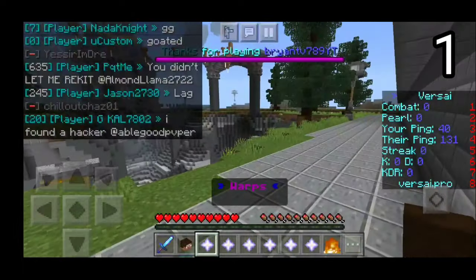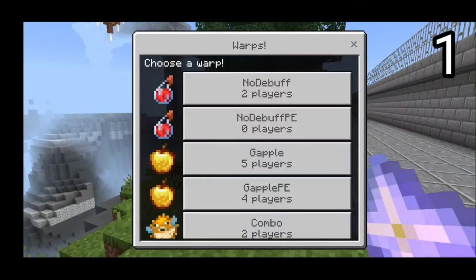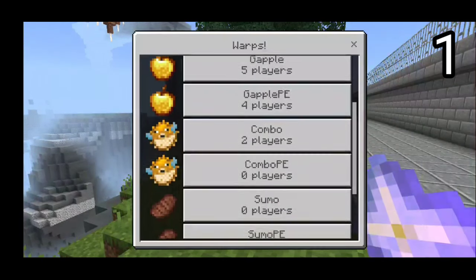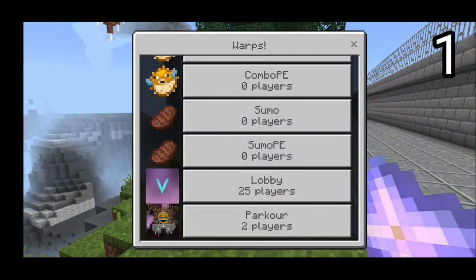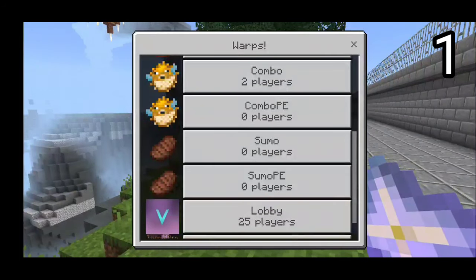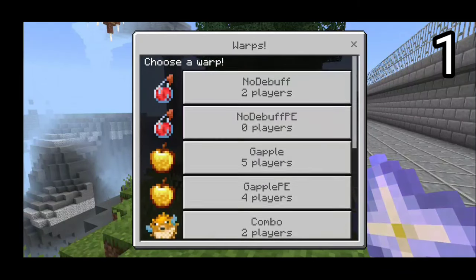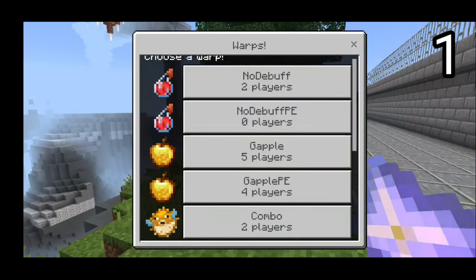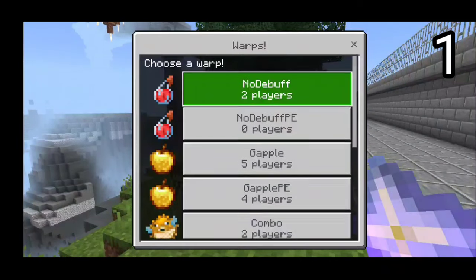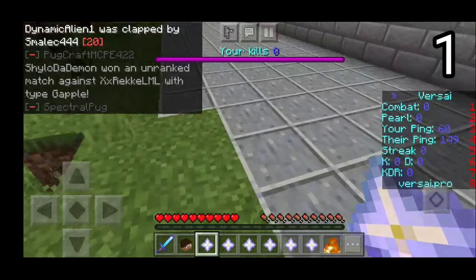On this diamond sword, it will tell you your elo. Over here we have all the different warps — these are all the arenas that you can PvP in: No Debuff, Gapple, Combo, Sumo, and also Lobby and Parkour. If you want to practice your parkour skills, you can definitely do so. For those a little confused why there are two of each — the ones that say P.E. are for mobile users only. So if you're on your phone and don't want to go against Windows 10 tryhards, go on the P.E. ones. The regular ones without P.E. are for everyone, including people on computers.